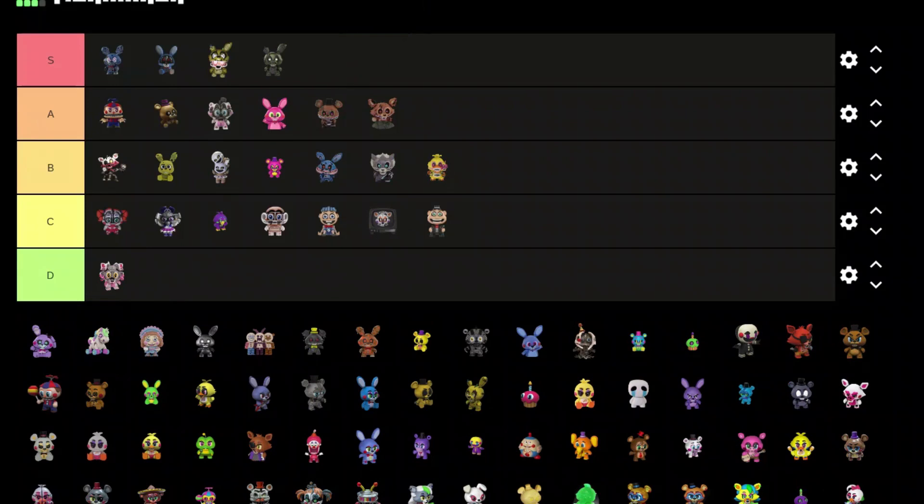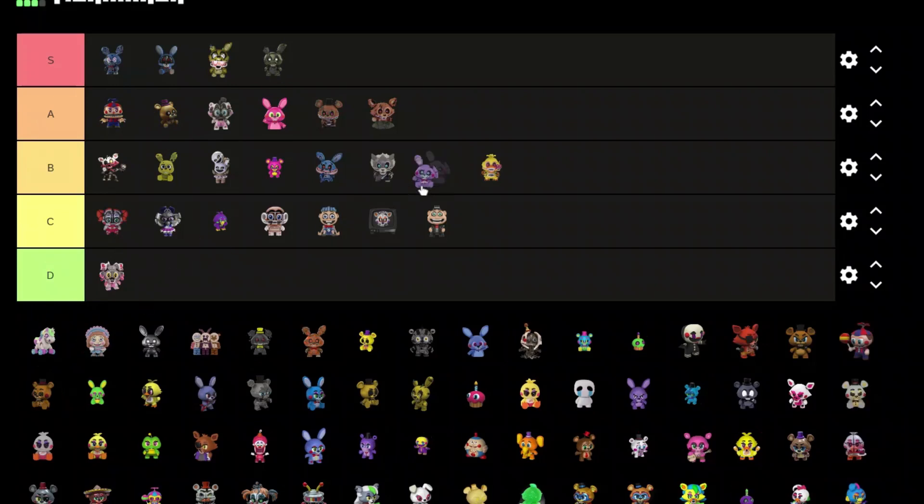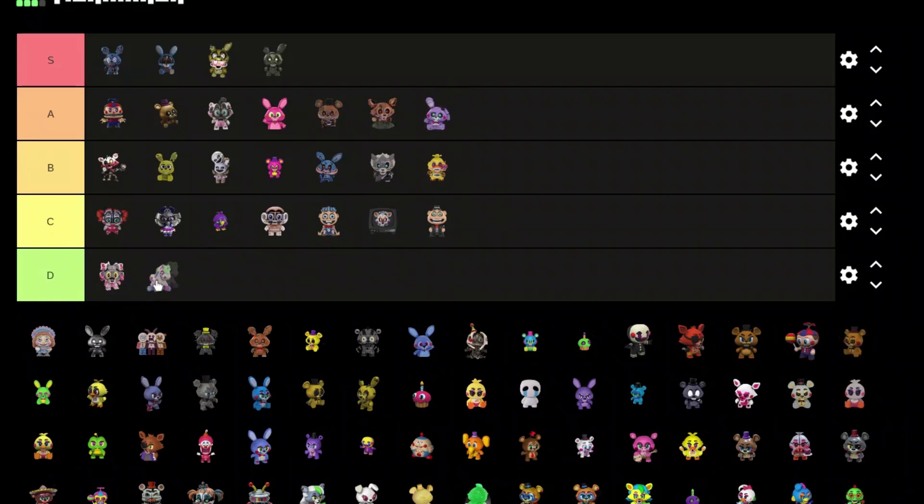Dark Spring Trap — it appeared in such a location I think for a very brief moment, but people still made a character of it. I like him, S tier. We got Theodore — Theodore is pretty cool, VentVerse as well, really cool design. We got Stanley — I hate him, D tier, he looks like a rideable pony from a kid's store.